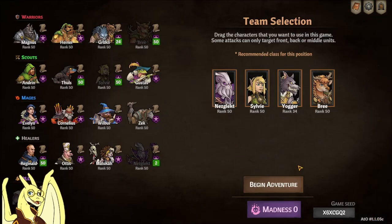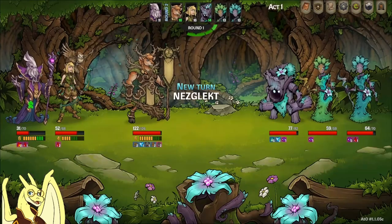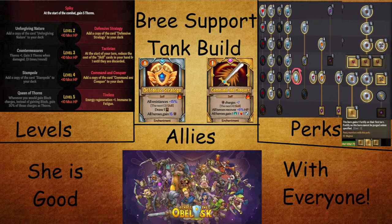Now let's get into the builds. First up is the Brie Support Tank build. She works with everybody in this build — any team comp. For level-ups you'll want Defensive Strategy, Tactician, Command and Conquer, and Tireless. For speed, the fast perk over speed plus one for the reasons already covered. It's also good to put slow on her if she's using Piercing Howl to apply vulnerable debuffs for the team.